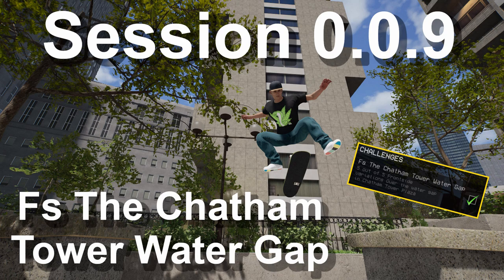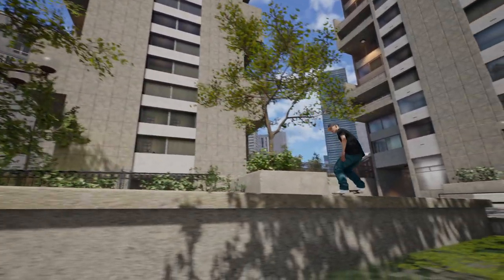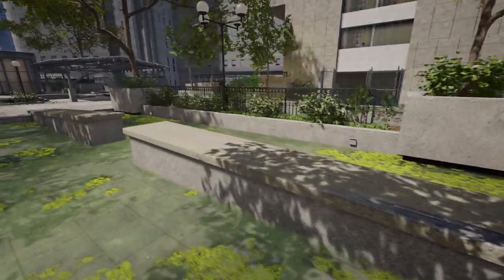Welcome to another daily challenge, I hope everyone's good. Today we're going to be looking at FS the Chatton Tower water gap. For this one you need to do 5 tricks with a frontside 180 over the water gap. You can find the water gap next to where you start, just outside the Chatton Tower block.